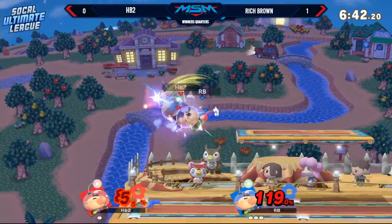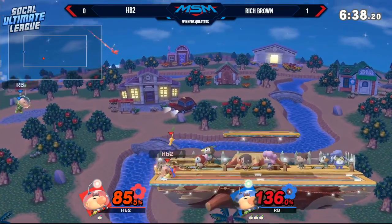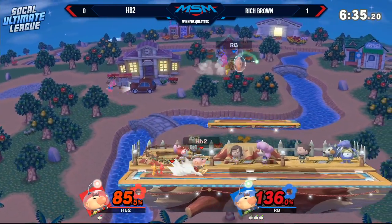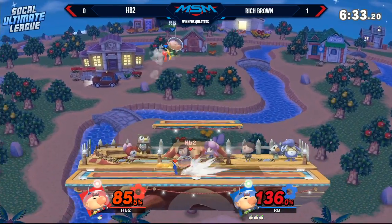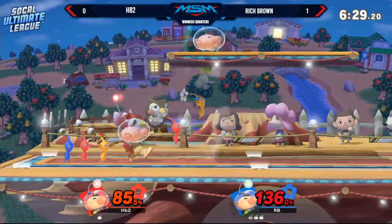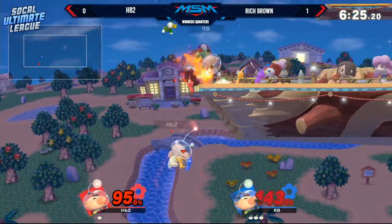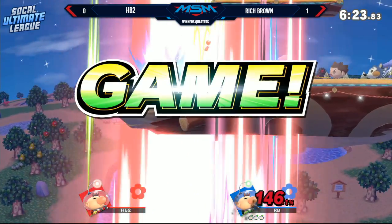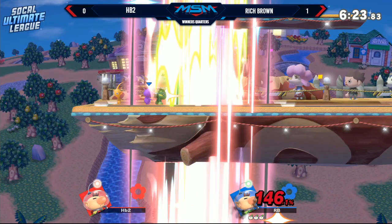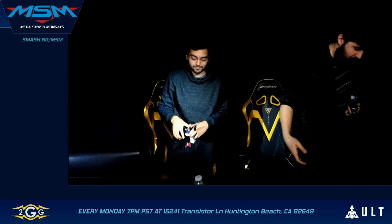Rich Brown continuing his lead — already at 85% and still going, trying to extend further but HB had the higher ground. Not able to get on the platform — just an inch off. HB basically cannot take any more hits. There's an air dodge and that's it — a three-stock for Rich Brown in Game 2. A little unfortunate; a couple of mistakes there off stage.